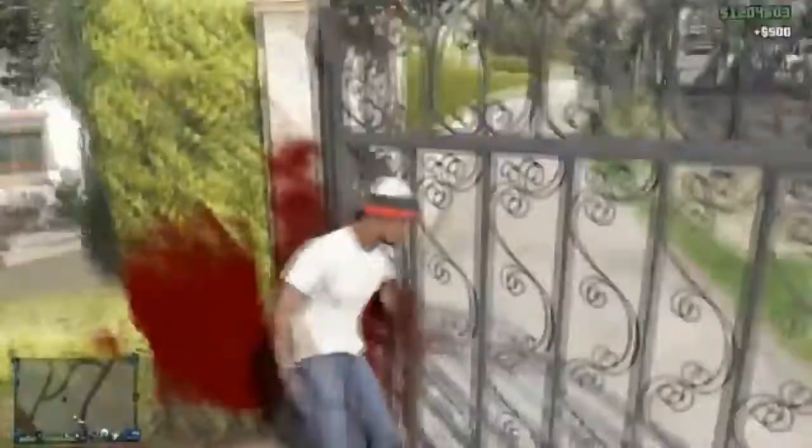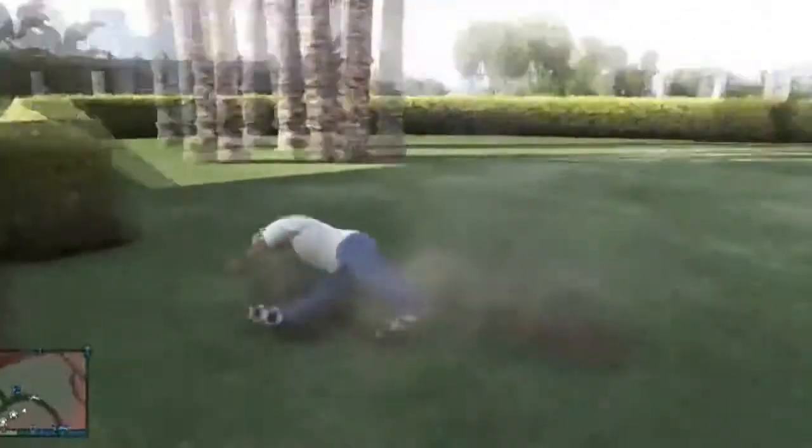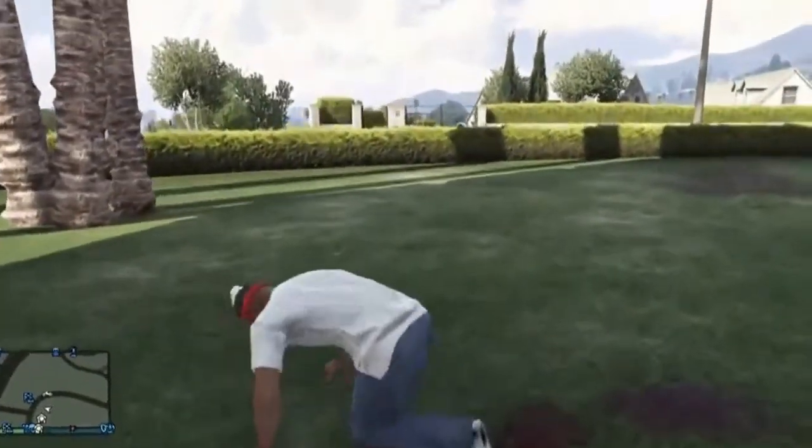A lot of things can actually happen whilst doing this glitch — you can get teleported under the map, teleported in the sky, and you can also get launched like I do right now. I get launched into this tree where I do backflips and everything. I'm going to show you that I get teleported into the sky as well.